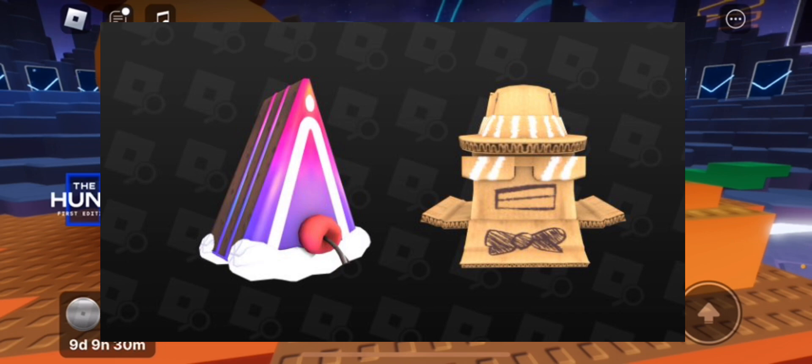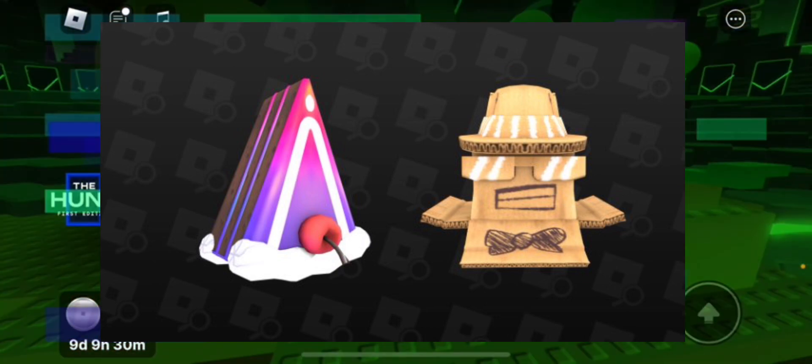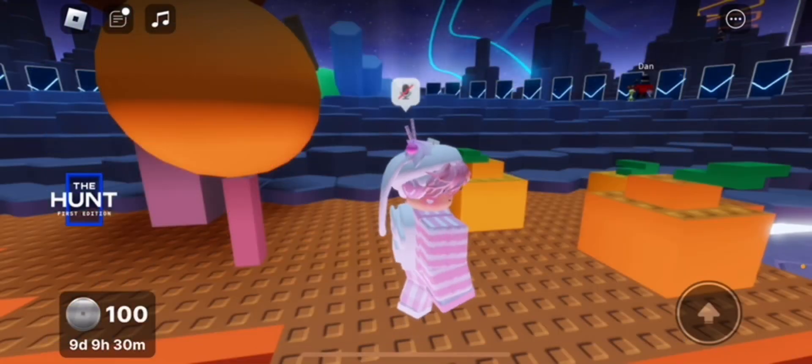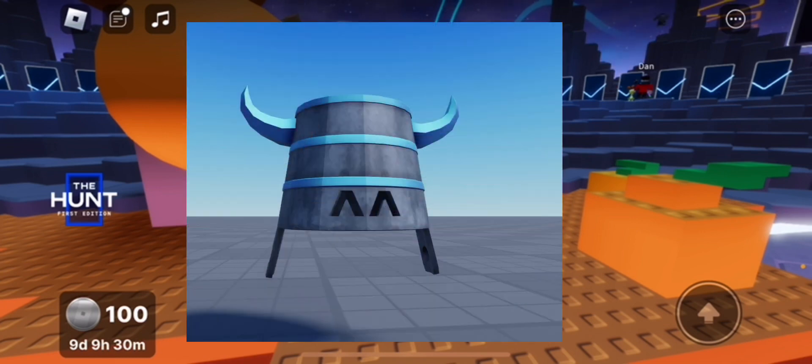I like all the prizes — the only bad prize is literally the jacket; even the classic t-shirt was better. I like the bow tie, the sunglasses, and the hat on the cardboard. And then we got this as well — the normal version of the bucket hat, which is the last item leak I have. I actually like this one better than the golden one; it matches the Hunt-themed items, so if you want to make an avatar with it, it's definitely a good option.